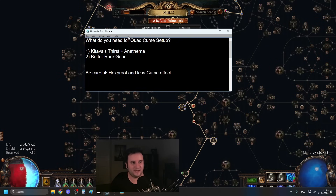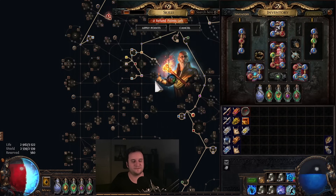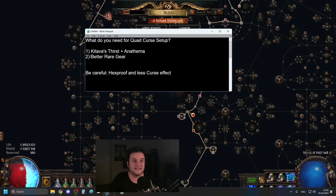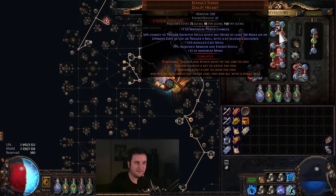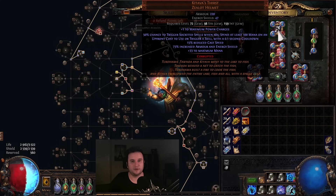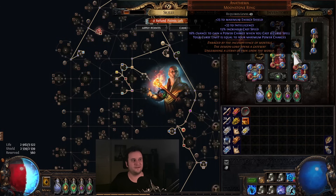I can give you a little bit of a hint. First, obviously, you have to have the two Uniques this revolves around — Anathema and Kitava's first. The second thing you need is better rare gear. You have to remember: you are now replacing Mind Spiral with a helmet that gives you literally nothing. It reduces your cast speed, gives you a tiny bit of mana, has like 47 energy shield and a little bit of armor that doesn't even scale. There's no resistances here, no mana recoup like Mind Spiral had.